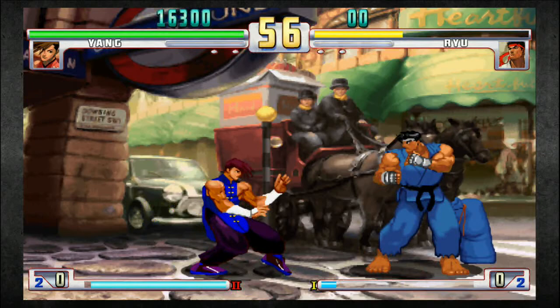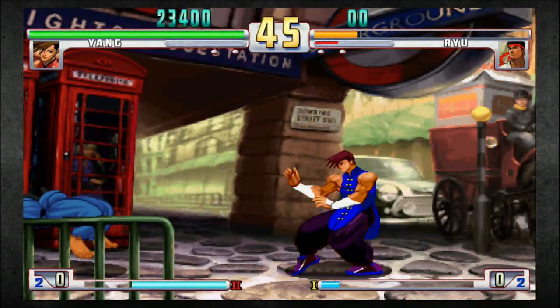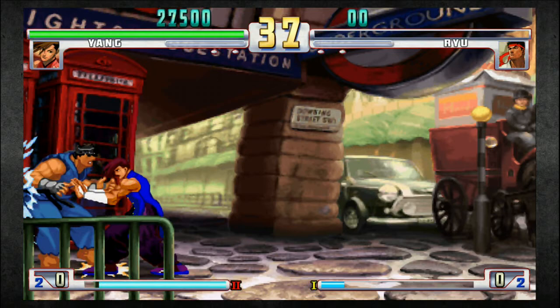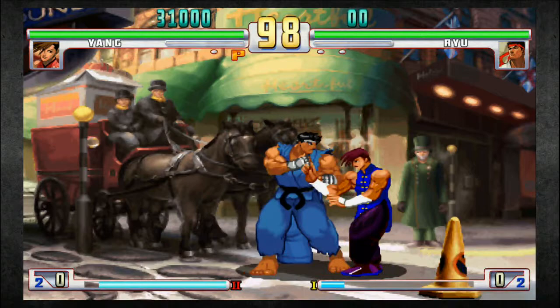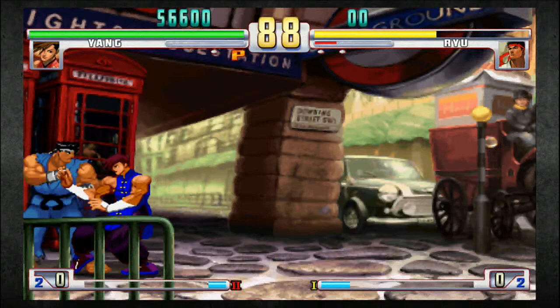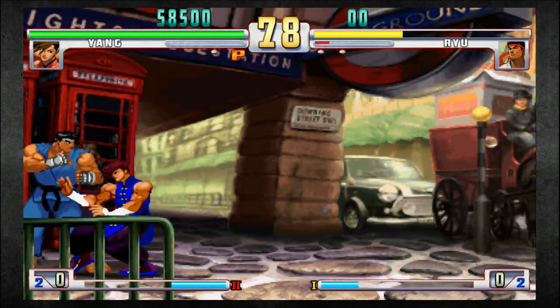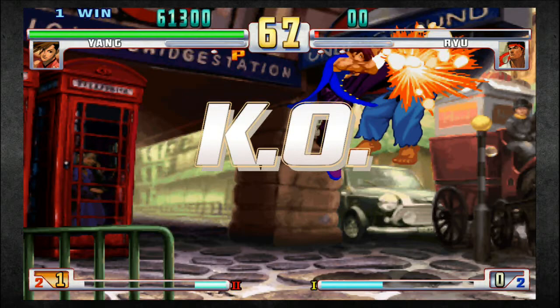I've gone into versus mode to show you the stun damage you can get off EX mantis slash. Look at how much stun that did — that's the reason why you'd go with super two. Most people consider super one to be Yang's worst super, but if you're just picking up Yang and you want a move that's a get-off-me that's unpunishable, go with super one. Another thing about super two: the target combo can be buffered into the super, which is a really nice little thing. There's also a more intermediate-to-advanced combo — stand medium kick, super cancel hard kick.